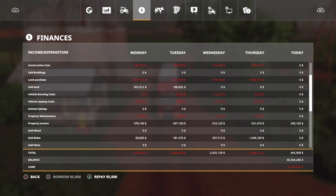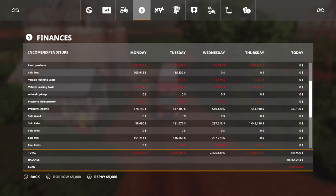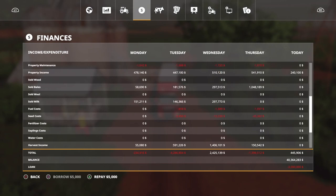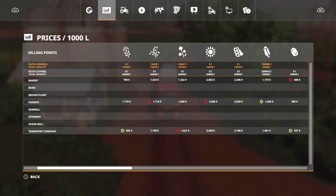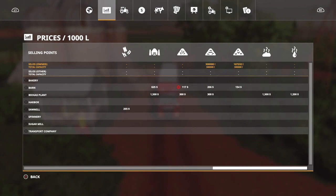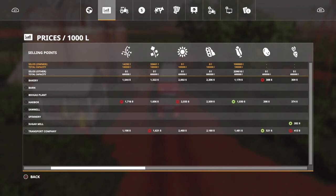Let's take a look at our finances. We was doing a little bit of investing on Wednesday - we had a nice day for 2.4 million. Today we got close to half a million getting property income. We got our biogas plant down there bringing in some income, so we got a few income streams going. We'll get into that in a later video.